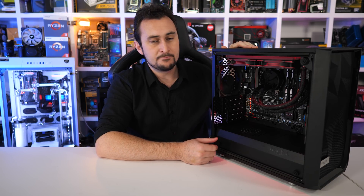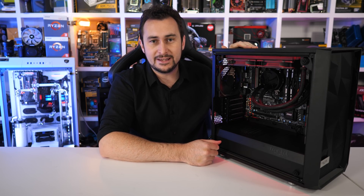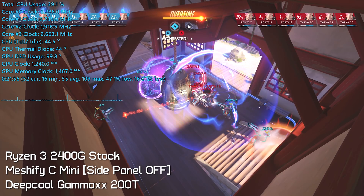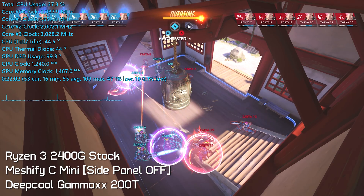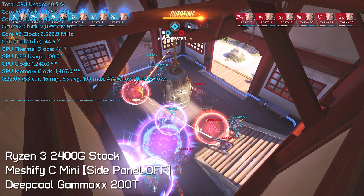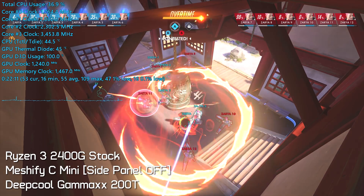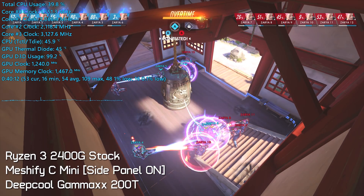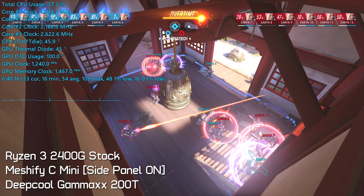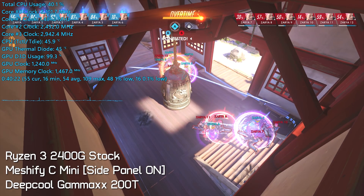Before doing any overclocking, I tested this little rig in its stock out-of-the-box configuration with the glass side panel removed and then with it installed — both were hour-long gaming stress tests. With the panel removed, the 2400G peaked at 45 degrees, which is very cool indeed. I maintained an ambient room temperature of 21 degrees throughout all testing. Installing the side panel made very little difference — the APU temperature increased by just one to two degrees, and with just three 120mm fans in total — the two case fans and the one on the Deepcool Gammaxx 200T — spinning at well under 2000 RPM, the system was virtually silent.